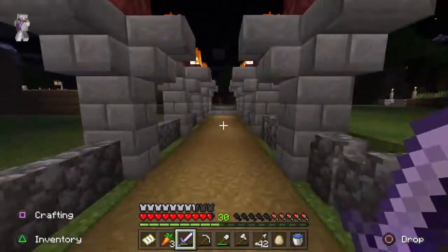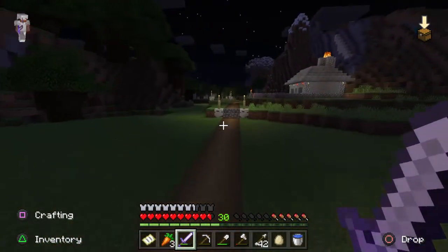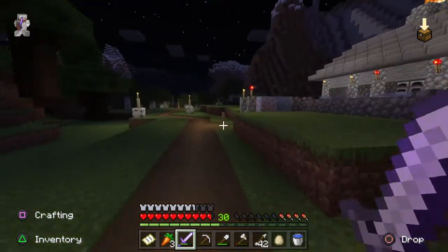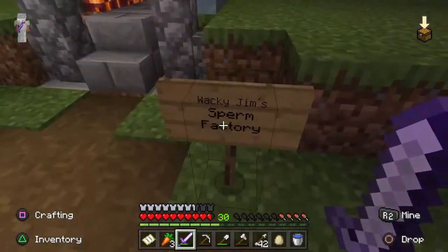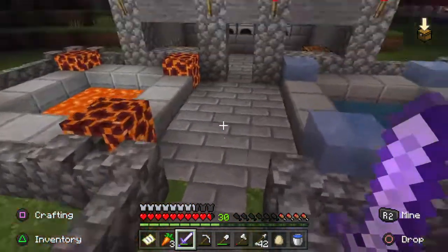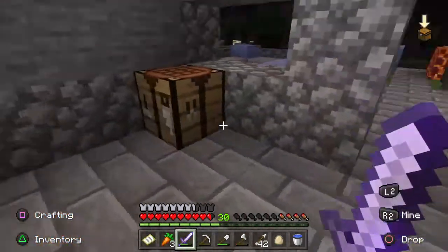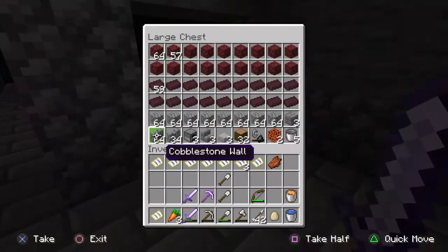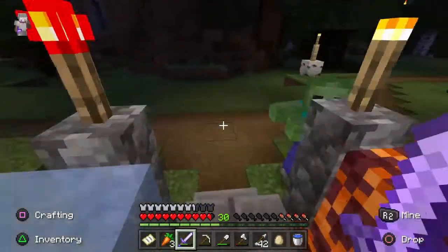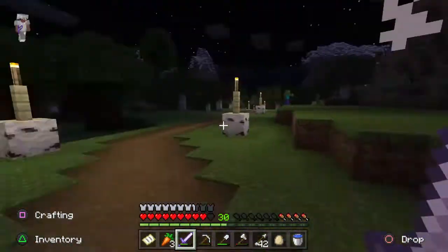Now we're gonna go over to — oh, this place first. So this is like a fire and ice thing. It's Wacky Jim's Brim Factory. If you step on those, it's gonna hurt you. So there's a lava one and a water one. This is basically our furnaces — it's like the old version where there wasn't blast furnaces and shit. This is where we made all our stuff. This is all survival mode, by the way. We may have spent a few hours in here.